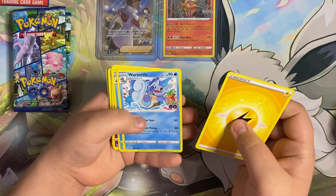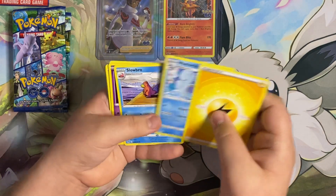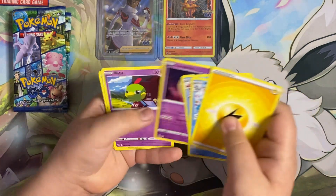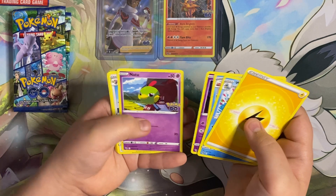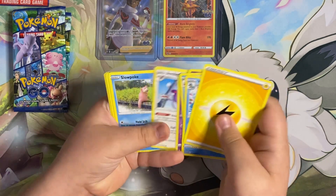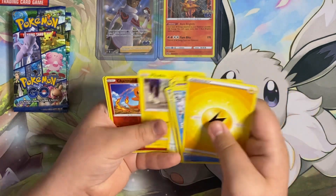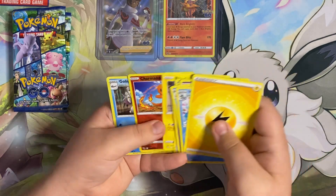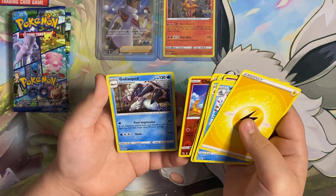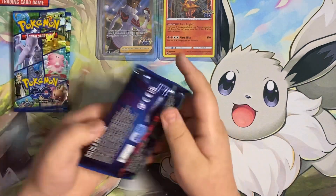Electric energy, Turtonator, Turtonator, Slowbro, Lunatone, Natu, Ambipom, Slowpoke, Pikachu — a reverse — and a holo Golisopod hollow. Three more packs.